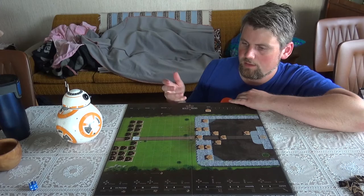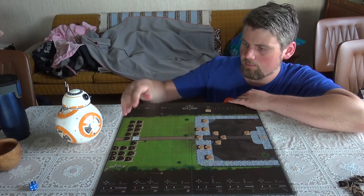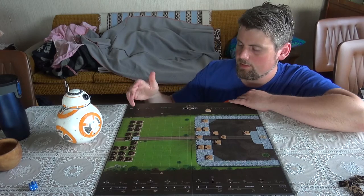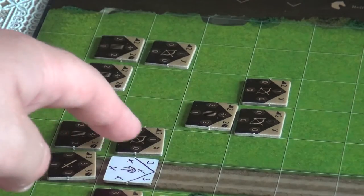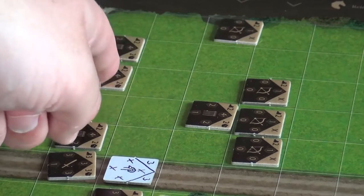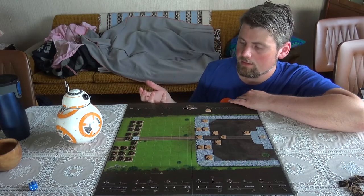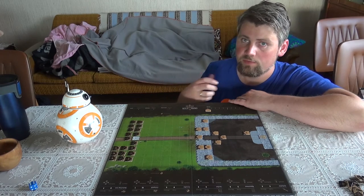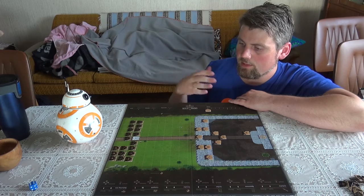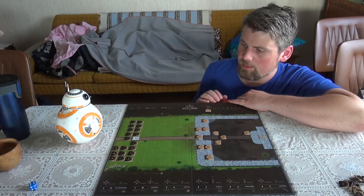The black player activates all his units and moves them. After he has moved all he wants, we go to an attack phase. We see which units can attack, in which order, and when we attack, we roll dice. If it's a hit, the defender rolls dice to see if he defends or deflects the attack. There's a lot of back-and-forth dice rolling, but first we move all the units of the black player.